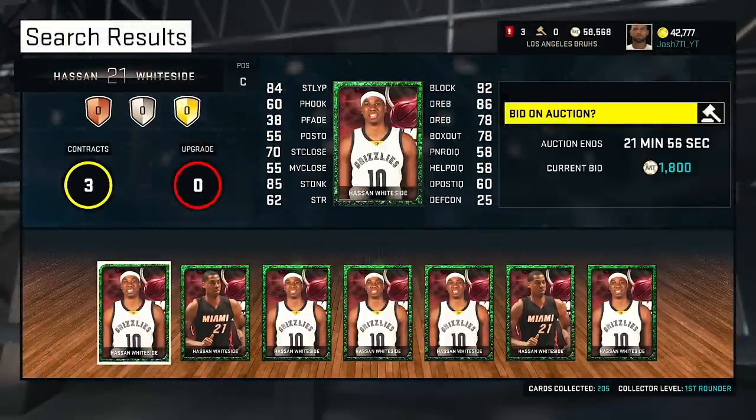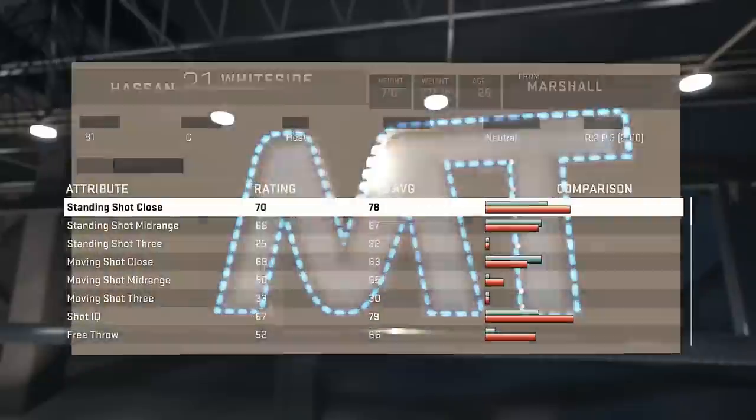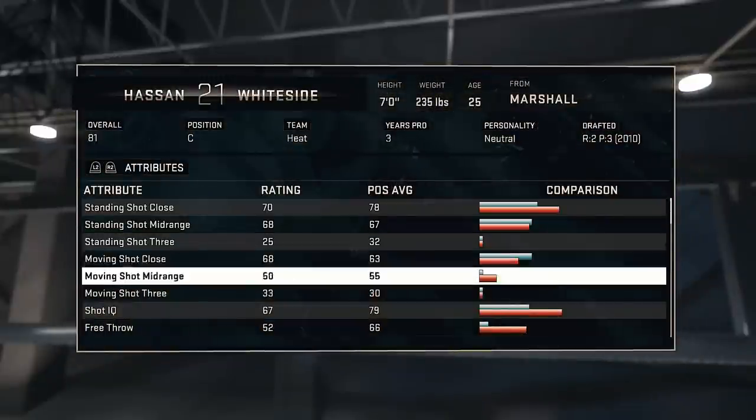Another player I want to pull is Hassan Whiteside. Hassan Whiteside has been beasting for the Miami Heat, and look at this — he finally got his 2K rating up. So I definitely want to try to pull Hassan Whiteside.